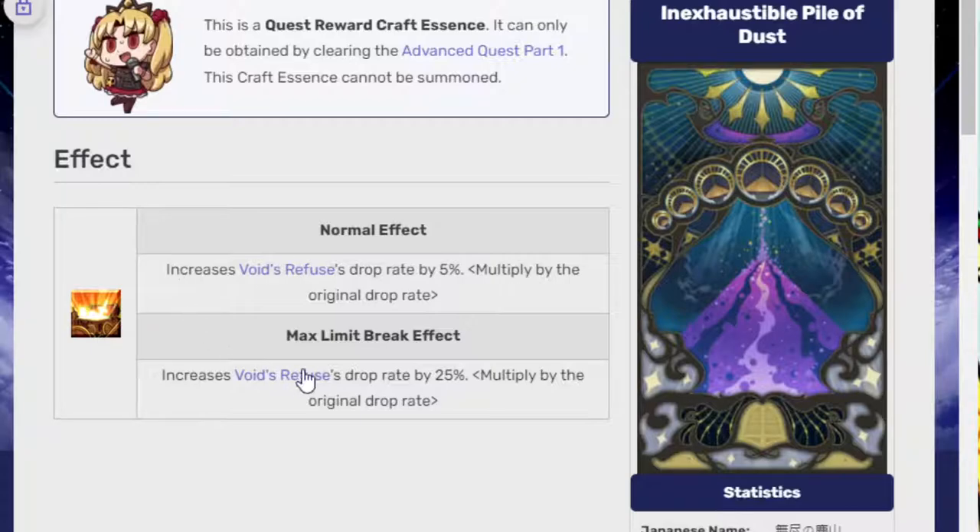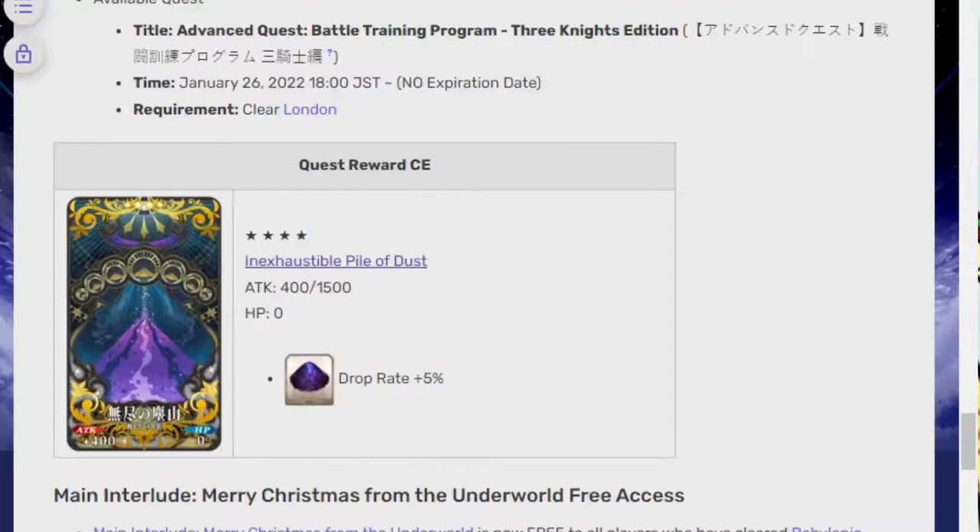Now I didn't know the Max Limit Broken rate, so thankfully there are certain references. I think someone said Charlotte has a 73% chance to drop a void refuse. So if you add this CE over it, then that basically makes it a 98% chance of dropping a void refuse. And it's just one drop — it's not like you get multiple, from what I understand. But that's pretty nice.